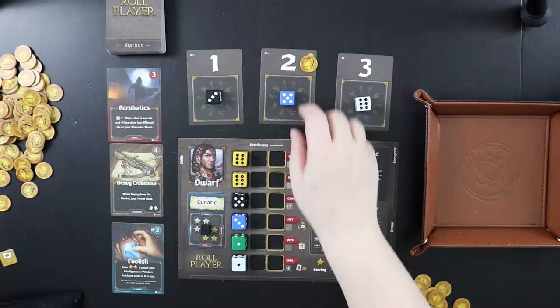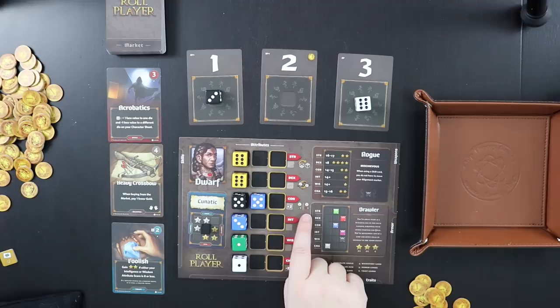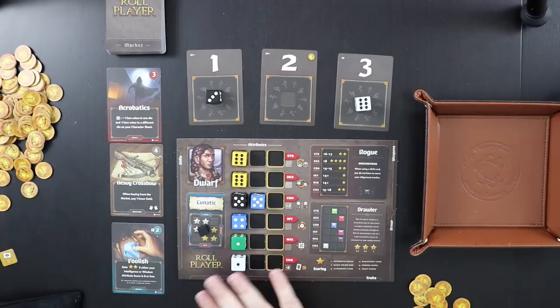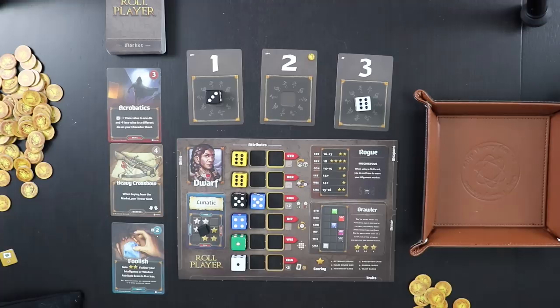We take the blue die, place it on the constitution row, and get the gold from that initiative spot. I get to take a constitution action, which means I can move one of my stats up or down — I'll give my intelligence a little bump. After placing your die, you get to take the action associated with that row. Because I took the second die and not the first, the enemy gets to roll first in the market phase. If the enemy rolls a four, five, or six, nothing happens. If they roll a one, two, or three, the corresponding card gets trashed.